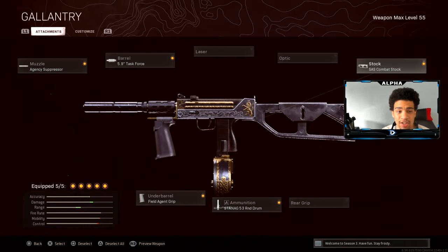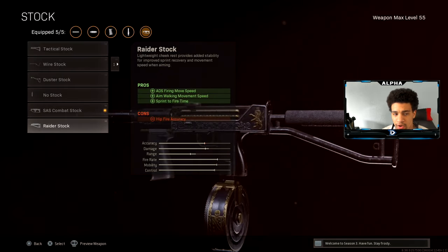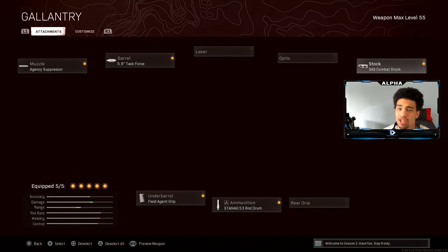First thing first, guys — for the muzzle we're going to be rocking the Agency Suppressor. The barrel is going to be the Task Force. Field agent grip, the 53-round drum mag, and the SAS combat stock. I also see people like to rock the Raider — either one is fine, it's all personal preference at the end of the day.